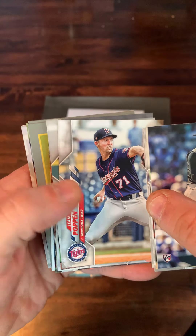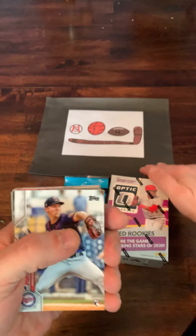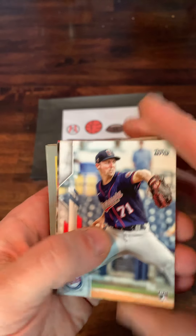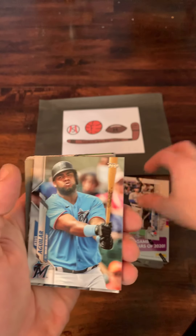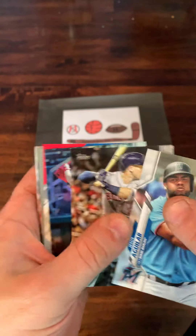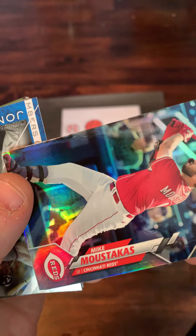We got Sean Poppin. We got our sleeves and a couple of top loaders standing by in case we do come across any big hits — we'll put them up on the screen. Fuller. There's a Beau Bichette — we'll get that sleeved up after we finish this run. Jesus Aguilar. Bregman. We got a foil — it's a rainbow foil of Moustakis, so we'll put that in a sleeve as well.